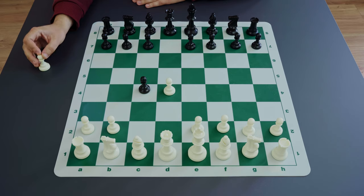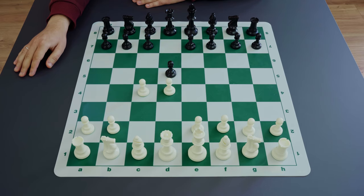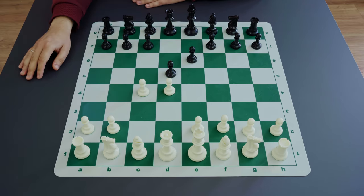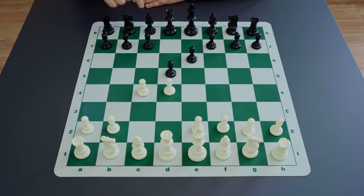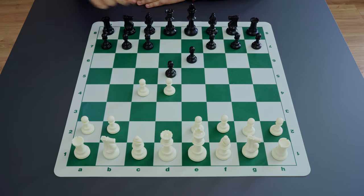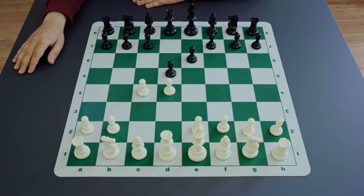If black decides to protect the pawn on d5 with moves like c6 or e6, then there is no problem with the d5 pawn anymore, but there is a problem with the bishop. Just like in the French Defense, when black plays e6, bishop c8 becomes quite limited, and it's a major problem for this classic Queen's Gambit Declined. The center remains quite solid, d5 is protected — sometimes even over-protected — but the bishop is struggling to find an active position.